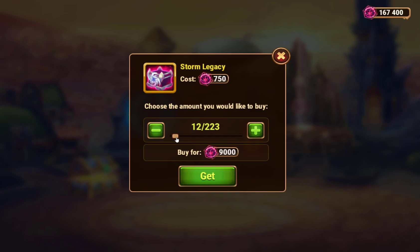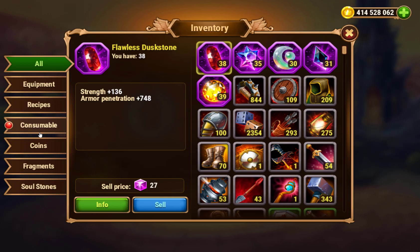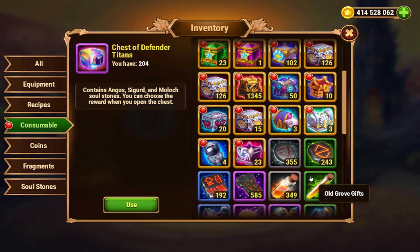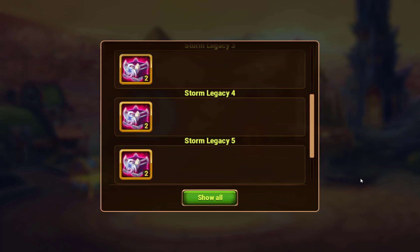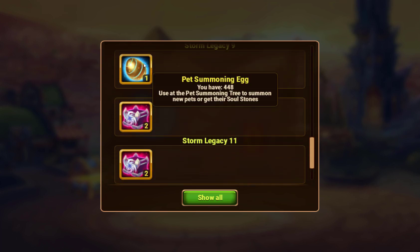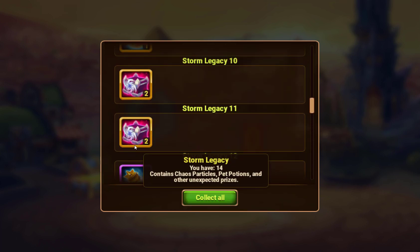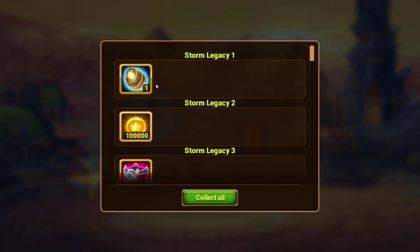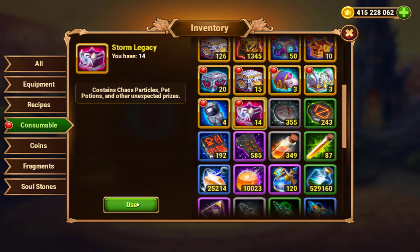So we're going to buy a few of these. This might be where I spend all my coins, because all my pets are already Absolute Stars. We'll buy 23 — let's see what we got in these Storm Legacies. So these are like demon dolls. You can get an egg. Get pet potion gold. Eggs are good — eggs are a very good item. It's a grab bag of stuff.